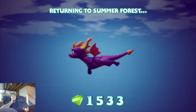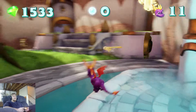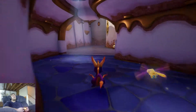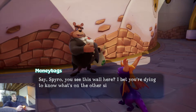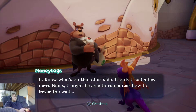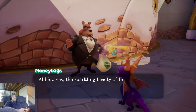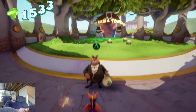In and out in under 15 minutes. All right, on to the next level — it'll actually be the last regular level of this home world, so I always save this level for last. Let's get Moneybags to lower this wall. 'Say Spyro, I bet you're dying to know what's on the other side. If only I had a few more gems — will 400 jog your memory? Ah yes, the sparkling beauty of those gems seems to have jogged my memory.' And it falls right down.